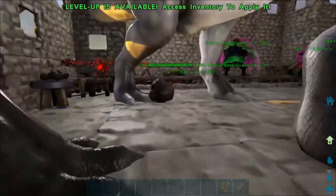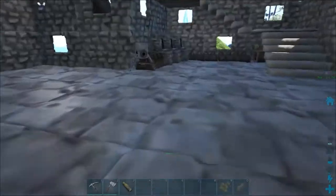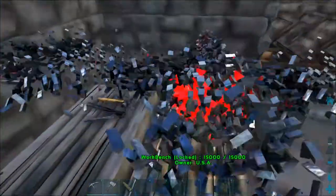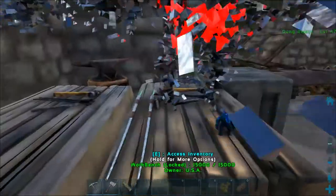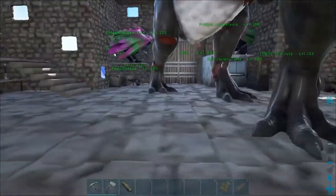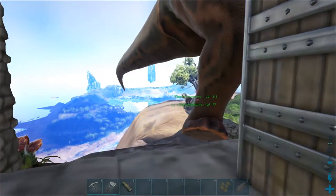I decided to take advantage of all the work the other people in the tribe put in, and I got myself a set of flak, a pick, an axe, and a spyglass — but not any spyglass. We have a mod on the server called the Super Spyglass.